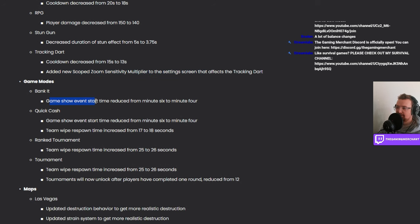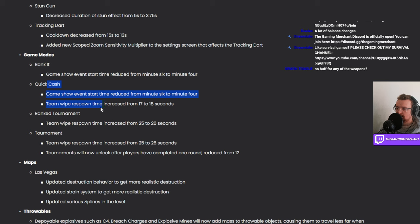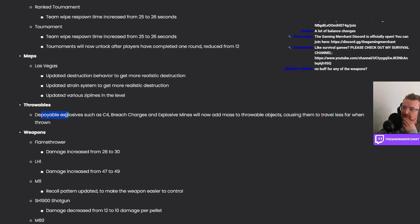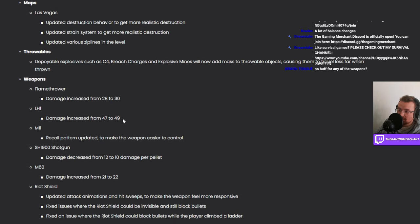Game show event start time reduced from minute six to minute four. Team wipe respawn time increased to 26 seconds. Trust the Tonics are now unlocked after players complete one round, reduced from 12 — that's nice. Las Vegas updated with more realistic destruction behavior and various ziplines. Blowable explosives like C4, breach charges, and explosive mines will now add mass to objects, causing them to travel less far when thrown — a straight nuke nerf, awesome.